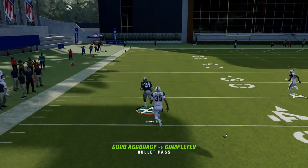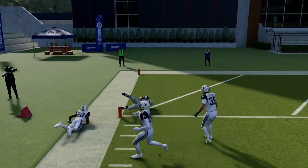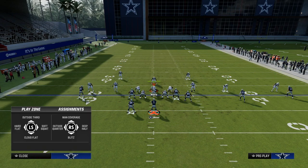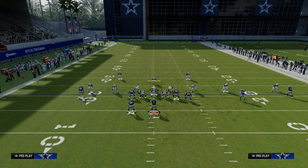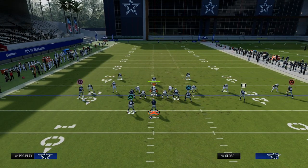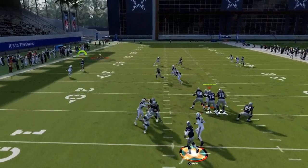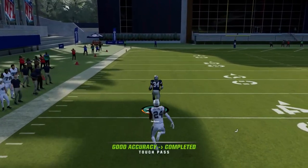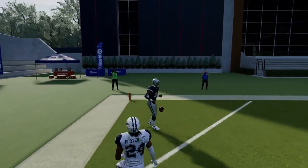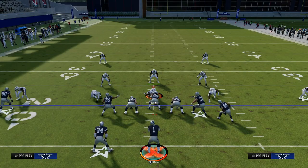If they try to match a linebacker up with a running back, you're going to be able to burn them over the top. A very popular adjustment, especially if you're going to blitz a formation like U-Trips, is to utilize what's known as the scissor adjustment. The scissor adjustment is not going to be effective for stopping this running back wheel — he'll get over the top of that corner every single time, and you'll be able to burn him in man coverage.